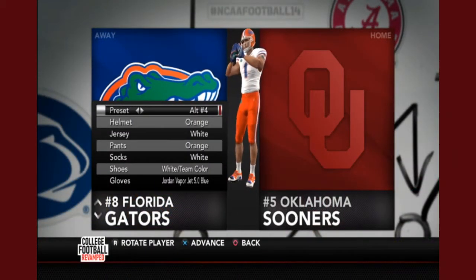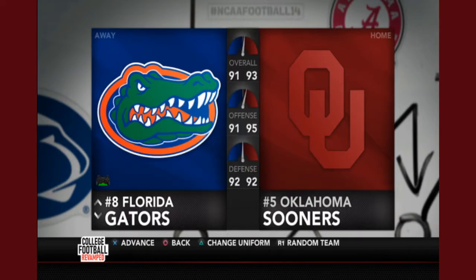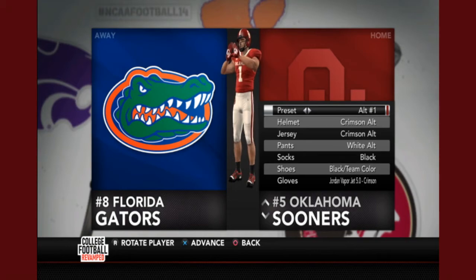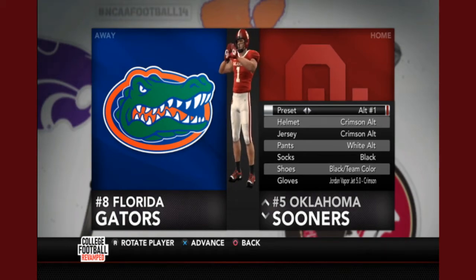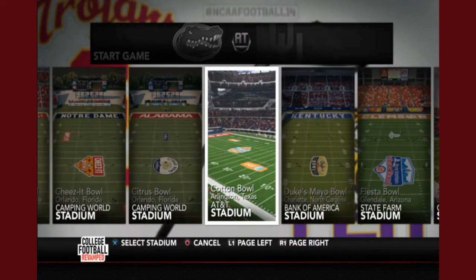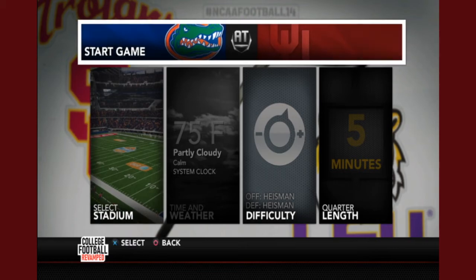For the first matchup, I've put the Gators in their dreamsicle orange and white uniforms and the Sooners in their traditional crimson to start. Then our second matchup has Oklahoma in their Rough Rider Reds and Florida in their whiteout jerseys. AT&T Stadium in Arlington, Texas is an indoor stadium, so the weather doesn't matter on this one. The difficulty is set to Heisman and the quarter length is a standard five minutes.